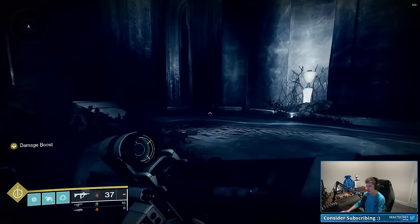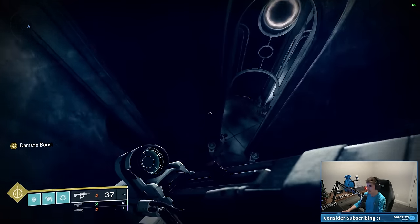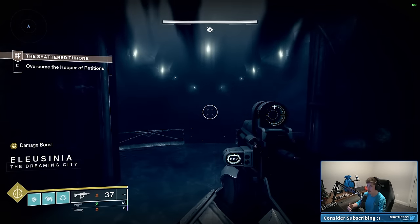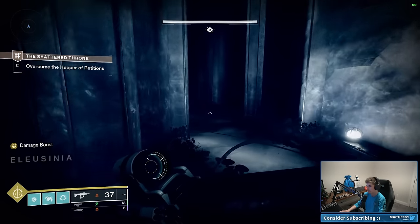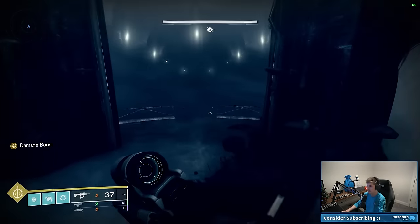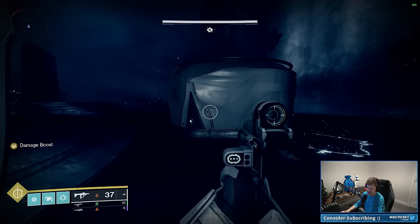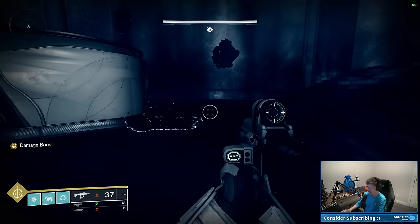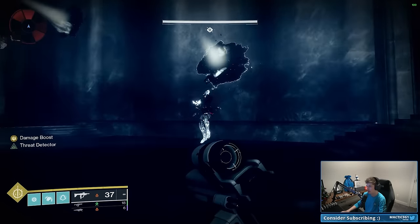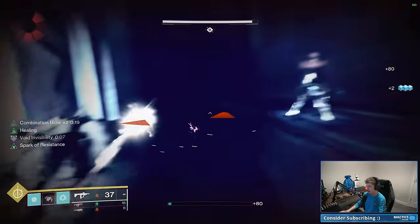For this encounter, the checkpoint loading can be a little weird and buggy, so you want to go back and forth to make sure the checkpoint actually updates. You'll see a new objective update in the top left — if you get to this point and don't see it, run backwards all the way back and cycle back through until you get that objective update. This is probably one of the most daunting encounters of the solo flawless, but it's actually rather easy. First, get your Combination Blow times three stacked up while waiting for the trash mobs to spawn — the first two enemies take two punches each, then everything after gets one hit.